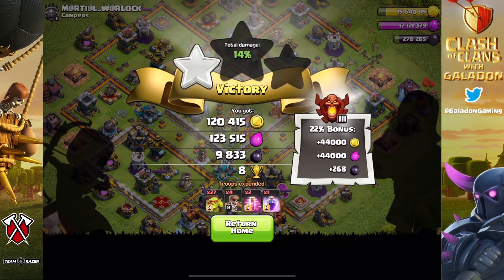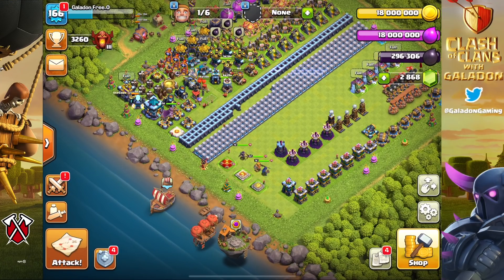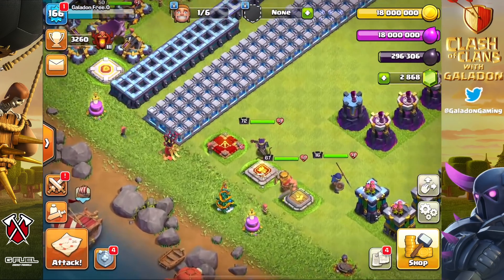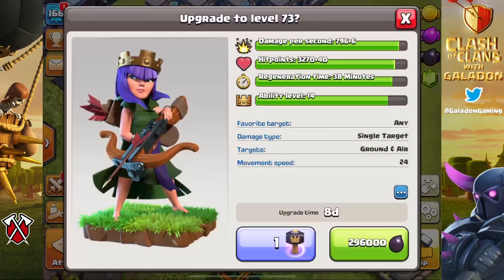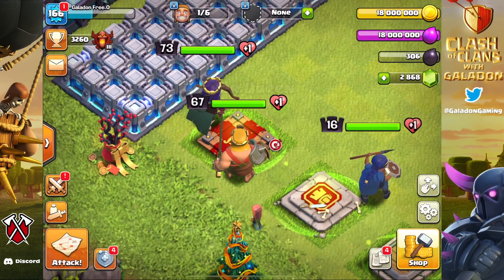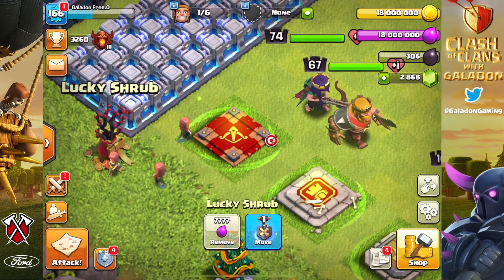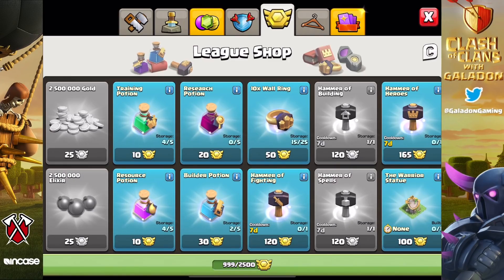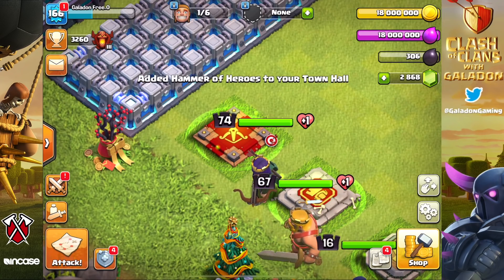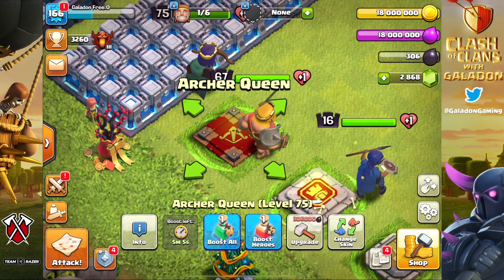That means we'll finally catch up to Gold Pass Clash, which has had a level 75 Archer Queen for quite some time. We've got a free builder, full gold, full elixir, nearly full dark elixir. Our Archer Queen is at level 72 and the Hammer of Heroes cooldown is off. We use the Book of Heroes to get her to 73, then use the hammer saving eight days and nearly 300,000 dark elixir. Then we pop over to the shop, purchase another Hammer of Heroes using league medals - level 74 becomes level 75!